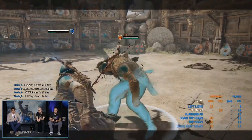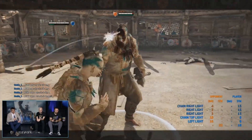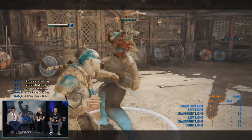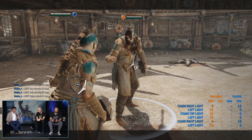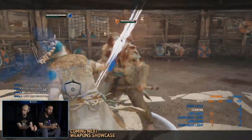On the opener, and the finisher is unblockable. Here we're seeing the lights — these are enhanced lights. You see that they are not stopped on block; the Jormungandr can continue her chain even when blocked. So this is the pressure that you want to be sustaining through that. We also see that the light finisher is undodgeable, and we'll see why that's cool a little bit later on.